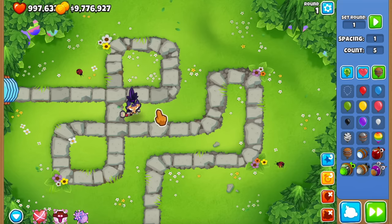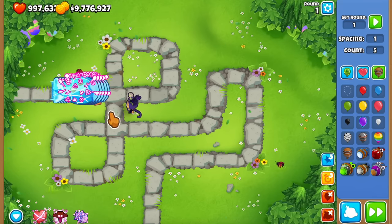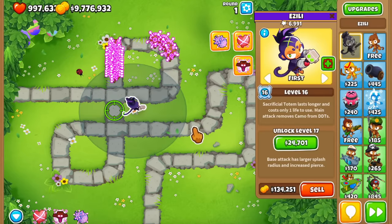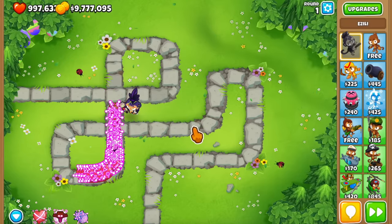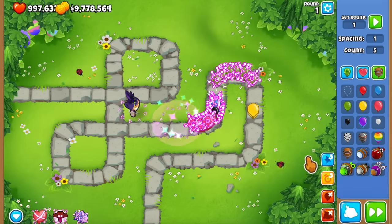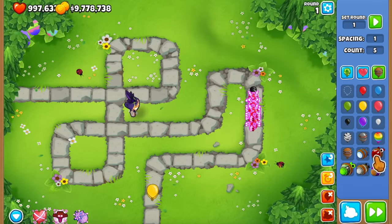This doesn't work only on DDTs — it works on small mobs as well. Except for the main target, all the bloons around her are getting their fortification stripped. This is the bug, which in Bloons TD6 terms means you're removing literally half the HP of a round.